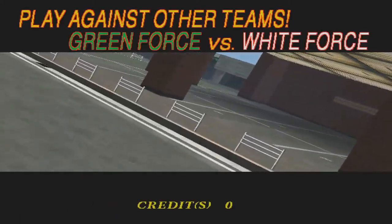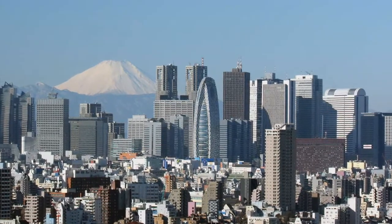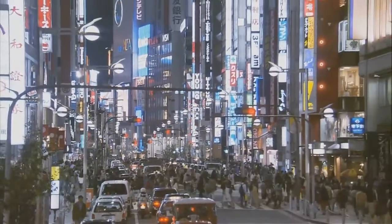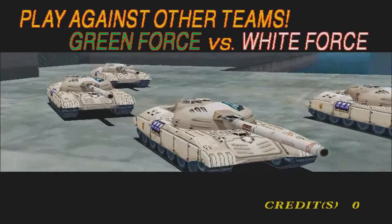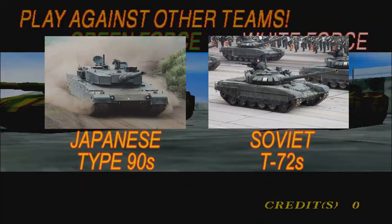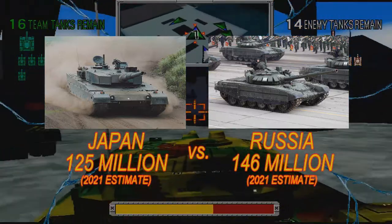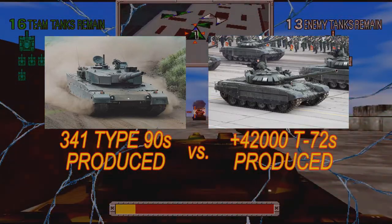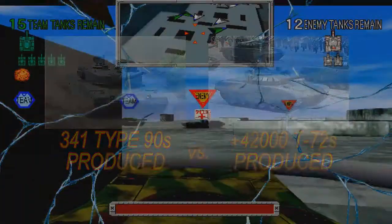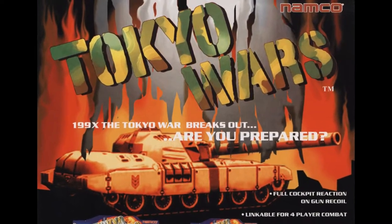To top all of this off, overthinking the scenario makes it a lot scarier than it should be. Tokyo is one of the largest cities in the world, home to 37 million residents as of 2020, and one of the largest urban economies in the world. Imagine all of this destroyed in a tank battle. The two sides are identified as green and white forces, but research suggests they're similar to Japanese Type 90s and Soviet T-72s — so one can argue this is Japan versus Russia. The dooming historical fact is that only 341 Type 90s were produced throughout its production history, while there are over 42,000 T-72s. So unless Japan has overseas support, in a tank battle Japan were outnumbered from the very start. But this is set in 1990X — an unpredictable year for an unpredictable future.